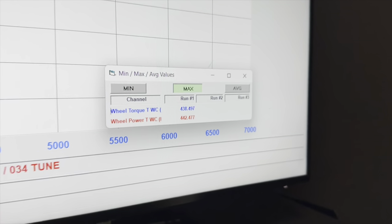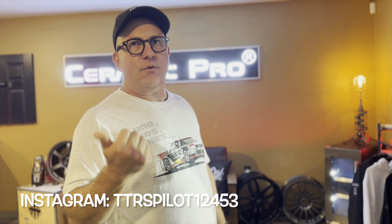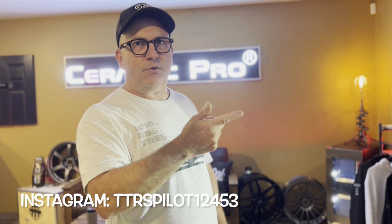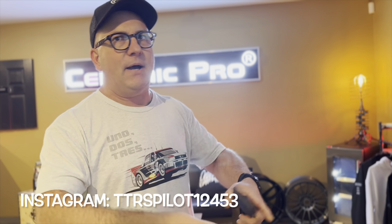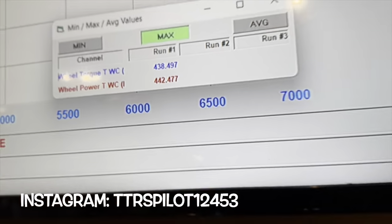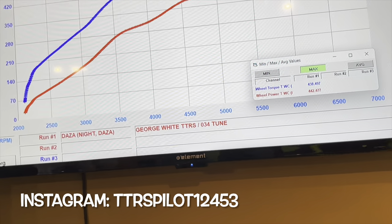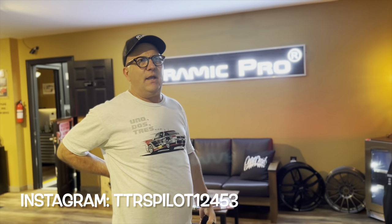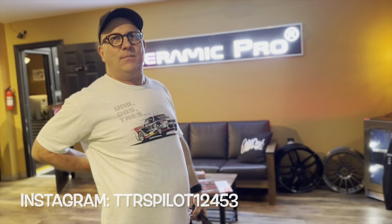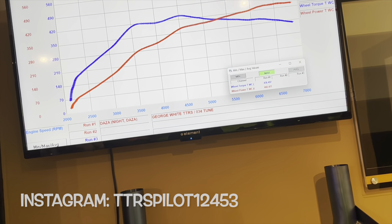We've got 442 wheel on this one. The setup is 034 Motorsports 93 stage one tune, Wagner Intercooler Evo One, 034 three-inch intake close-top, and cat delete pipes. 438 wheel torque as well. Not bad — conservative too. They advertise around 60-70 horsepower gains, and these make like 370 stock, so 442 is a solid result for not a lot of work.